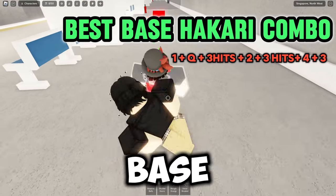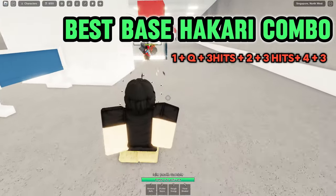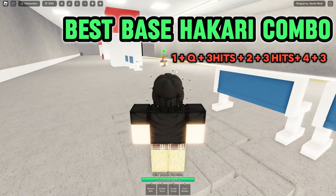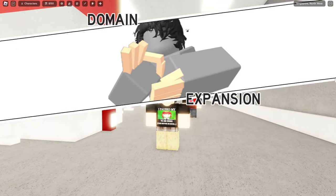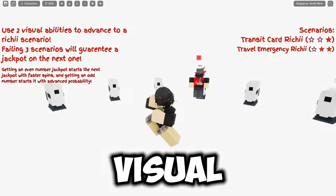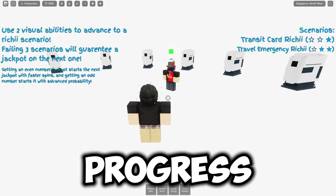Here is the best Hakari base combo. Once you fill out your meter bar, you can activate your domain. In this domain, you will be put in a white room and you will need to survive and use visual abilities to progress to a Ritchie scenario.